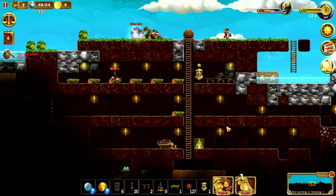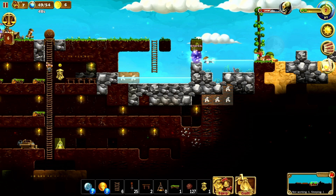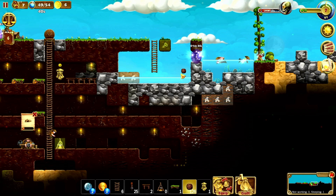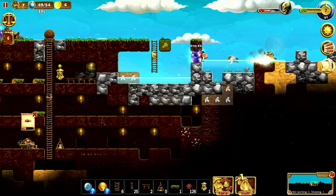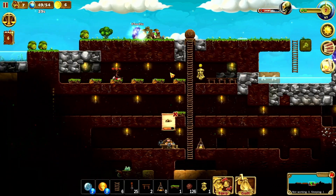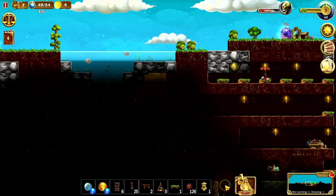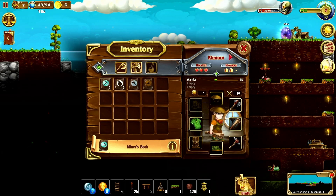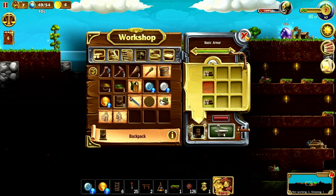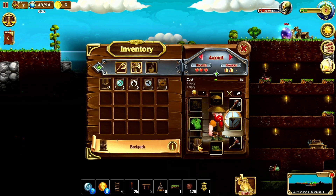Let's start a cooking fire. Nobody's cooking yet. We're killing enemies - that'll get us more resources. Backpacks seem like a critical component to craft. We have one backpack - we definitely need more. Let's make them all.